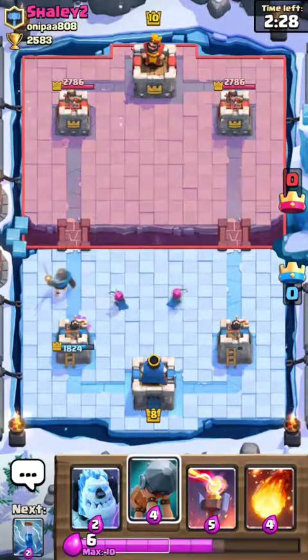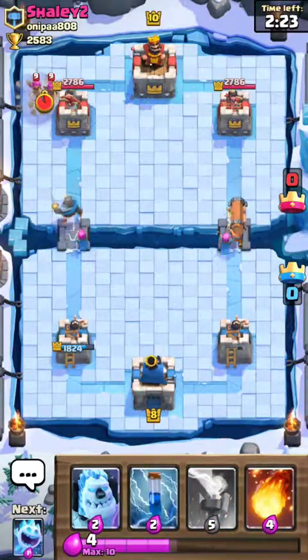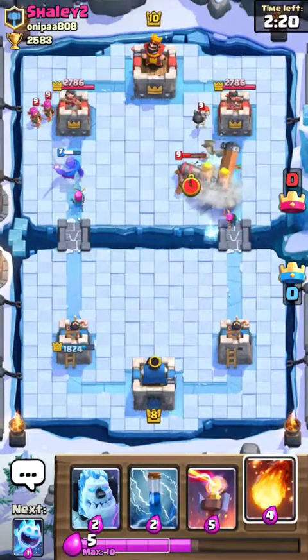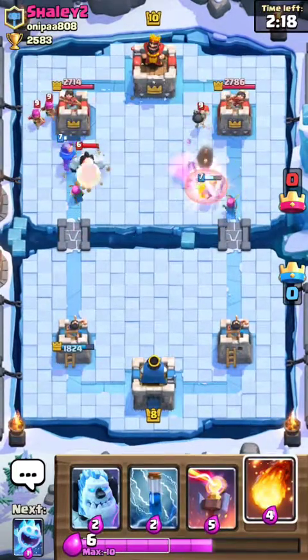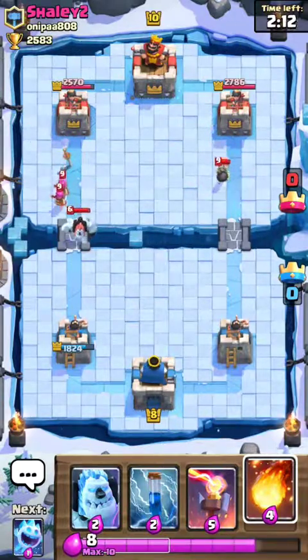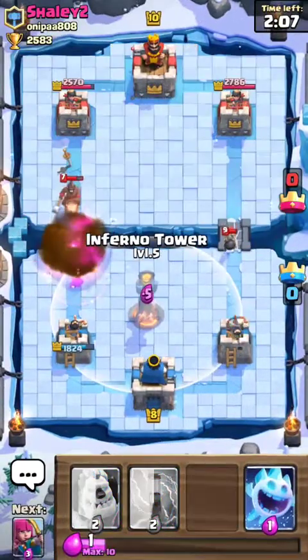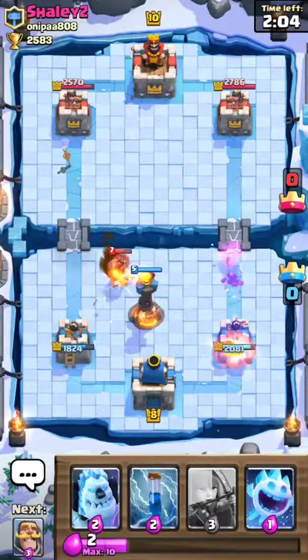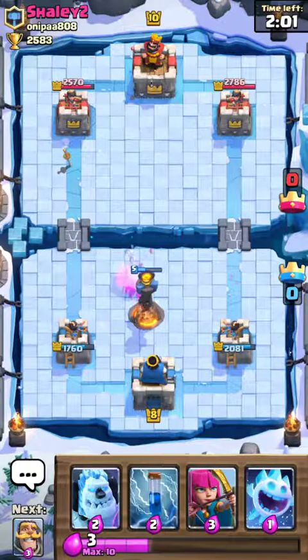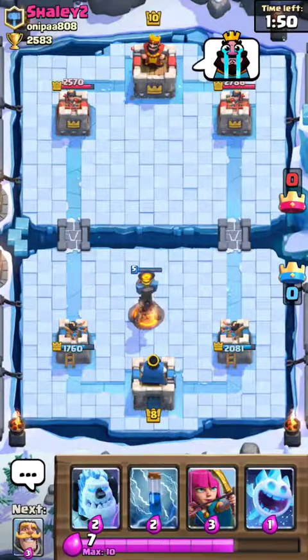Here comes our counter push — a split counter push actually. Let's see which side he decides to guard. I'm going to Fireball that. So he's going to counter my Battle Ram with the cannon, which is not good for us.